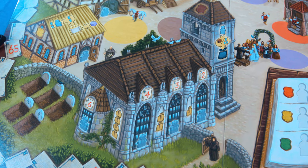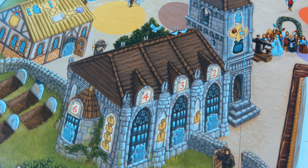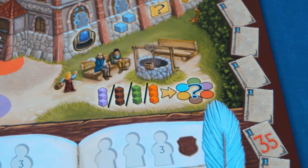At the church action you'll be able to add one family member from your farmyard to the black bag — this is to do with the mass that happens at the end of each round. Then you've got the well, where you'll be able to return three cubes of any colour from your farmyard to carry out one of the previous actions. It's sort of a get-out clause if there's nothing else you can do.